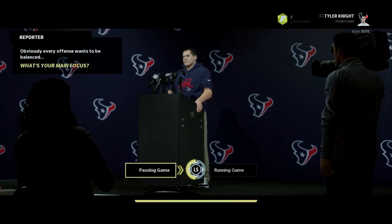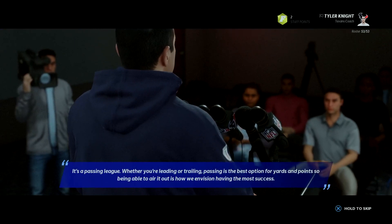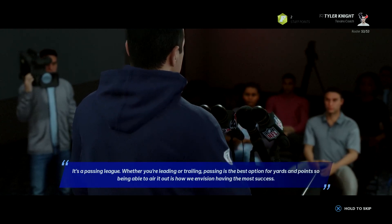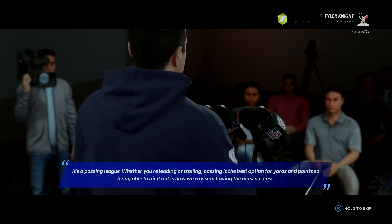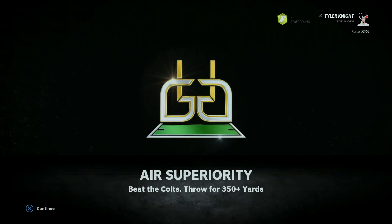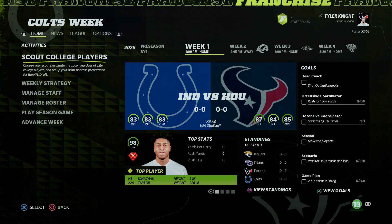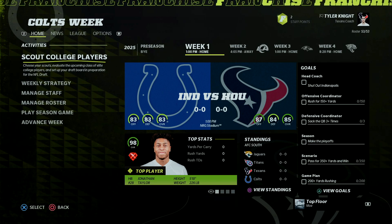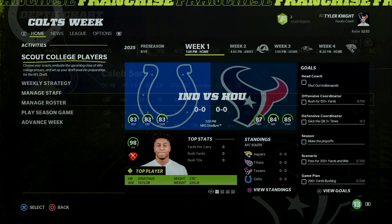Obviously every offense wants to be balanced. The main focus is the passing game. We have a pretty solid receiving core — it's a passing league. Whether you're leading or trailing, passing is the best option for yards and points, so being able to air it out is how we envision having the most success. We didn't rebuild our entire receiving core, but we added Michael Gallup. We lost Rashard Higgins because age hurt his ratings a bit, so we have a really solid receiving core now.